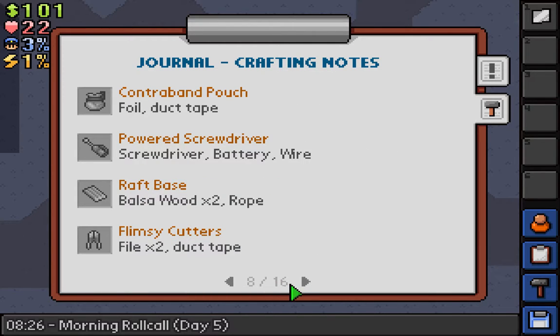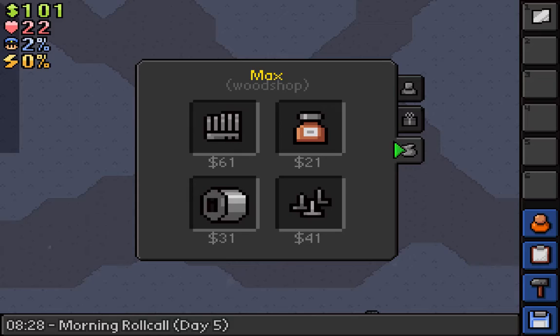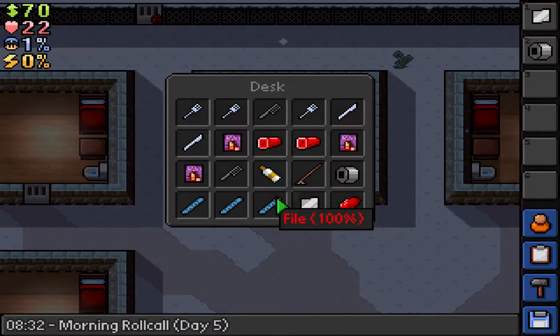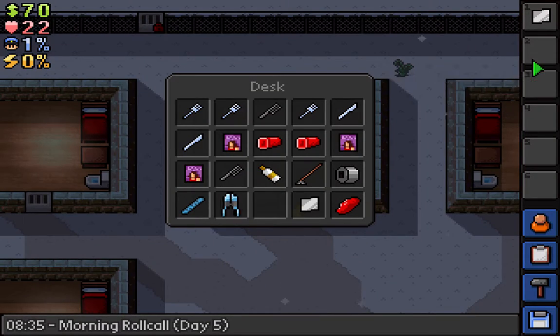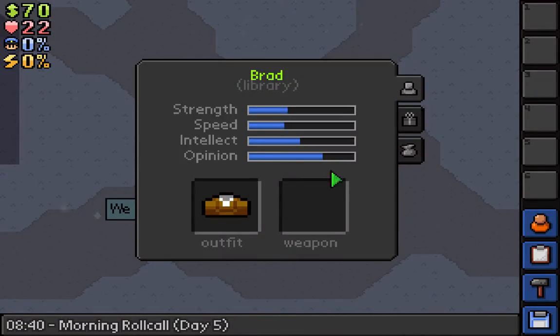The flimsy cutters require two files and duct tape. I could probably make that if I find some decent duct tape. I've got all these files — boom, got it right there. That solves some of my problems. The only issue is I've got an extra file as well to cut fences, so the forks are useless now.